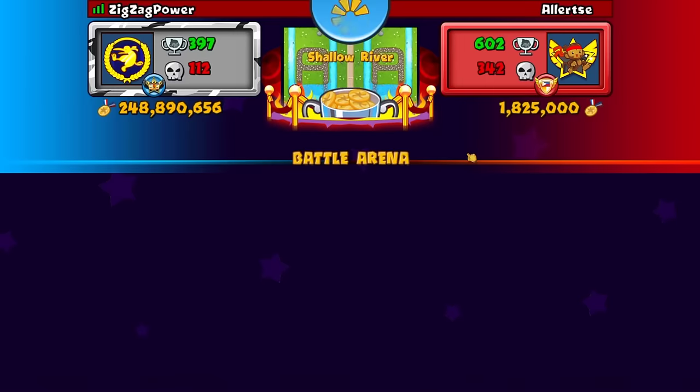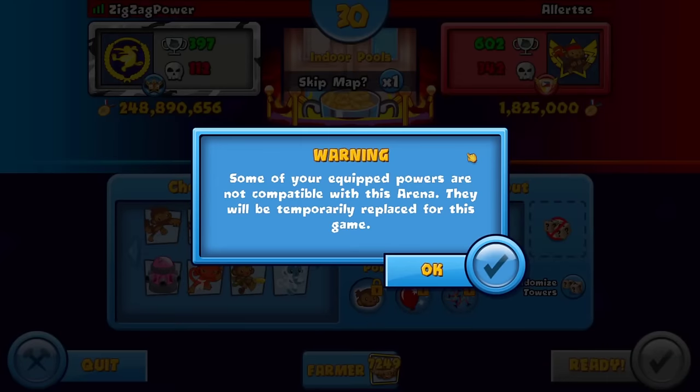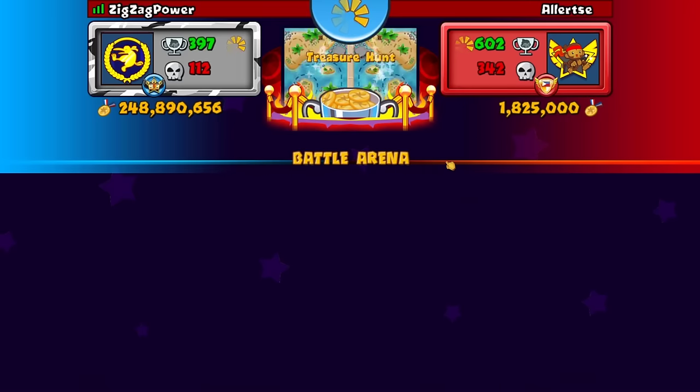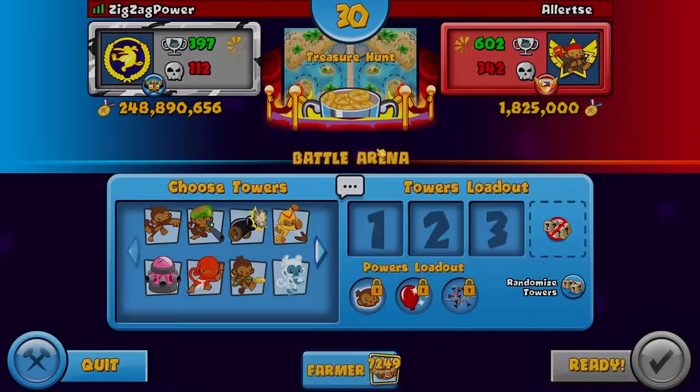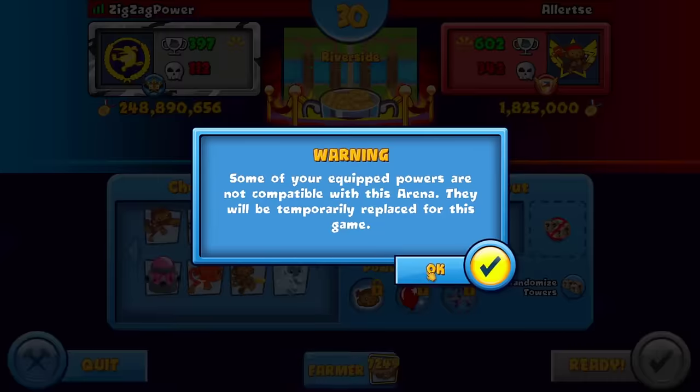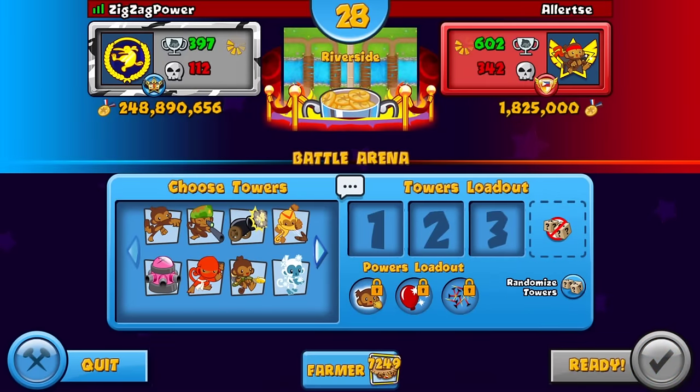All right, first opponent — this is the part of the video where I actually don't know what I'm going to be playing except boost only of course. I don't know which strategy I'm going, since the intro is filmed after. I might go some random super monkey strategy. Treasure Hunt — definitely not playing that. Let's see... okay, Riverside!